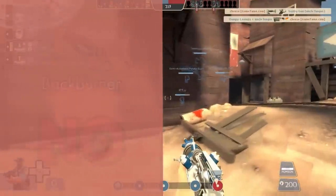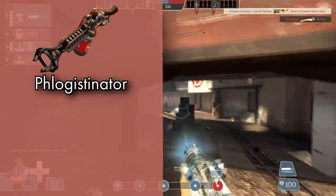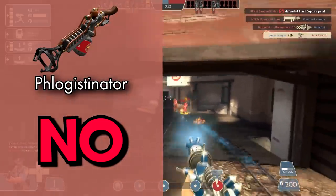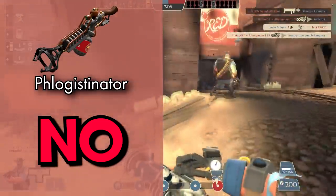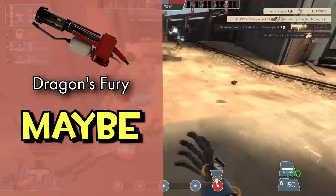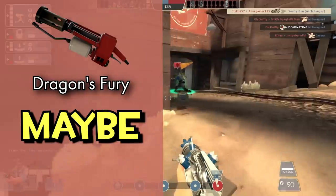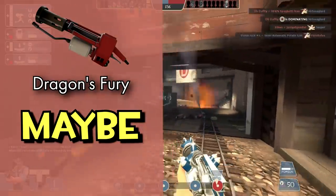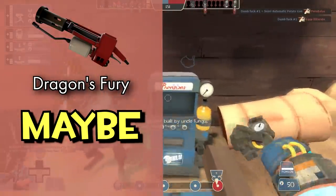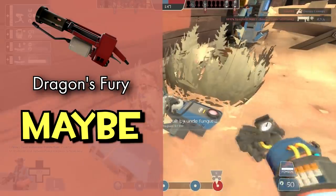The Backburner: no, it's excellent for the flanking Pyro. The Degreaser: no, it's basically meta. The Phlogistinator: now, the lack of airblast is underwhelming but even with the Gas Passer I was able to do some pretty good stuff with this. The Dragon's Fury: maybe — the slow firing speed and finicky hitboxes make this unreliable, and often you'll perform just as well if not better by walking at people brainlessly with any other flamethrower, but that's a problem with Pyro as a whole. It definitely has its uses and being able to two-shot light classes and destroy engineer buildings quickly is very useful.